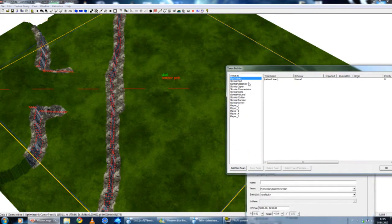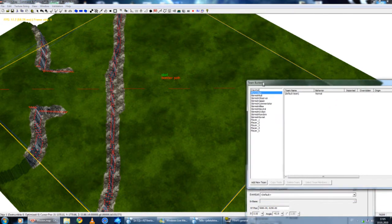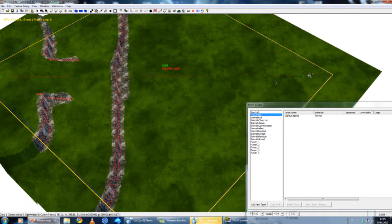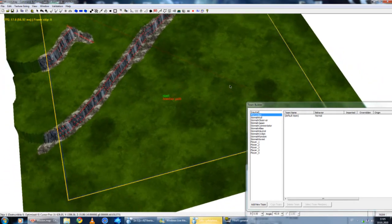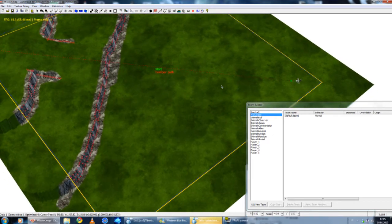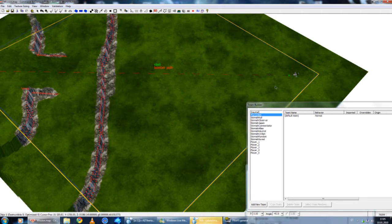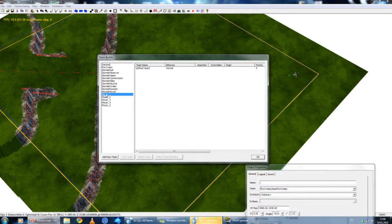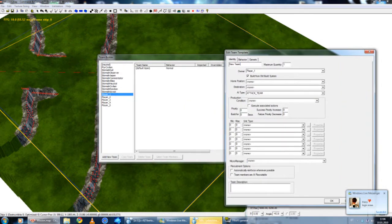I'm going to spawn this team. So, first of all, I know that the team is player one's team — those five units. In other words, let's say three infantry — peacekeepers — and one engineer, and one dog. These five units all belong to player one, so I'm going to click here, player one, and add new team.